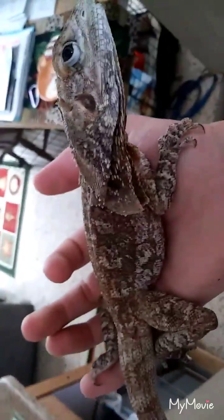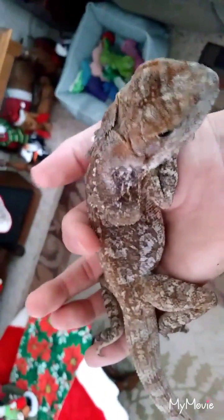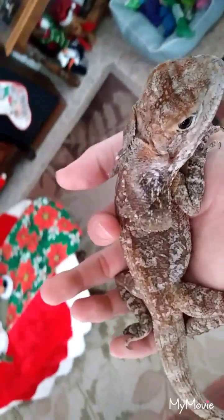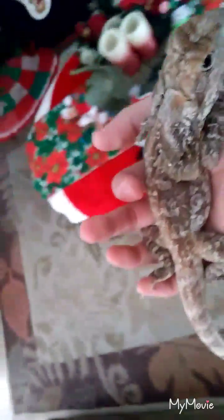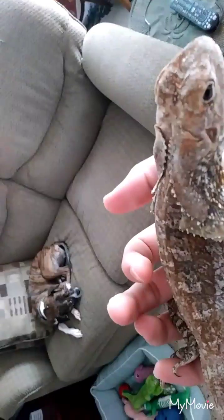Indonesian frilled dragon. They can live up to 15 to 20 years. So this is another reptile that's going to be with me for a long, long time. I've had her since the summer. Her and Zoe — they tolerate each other.